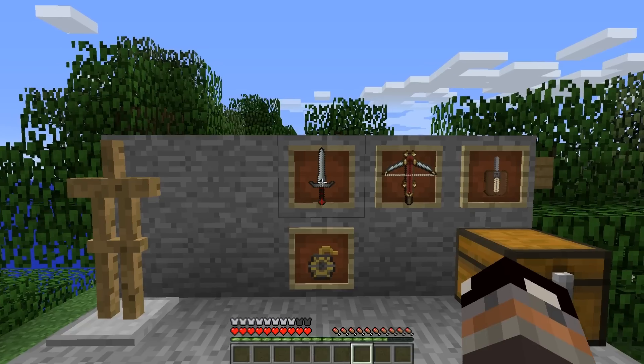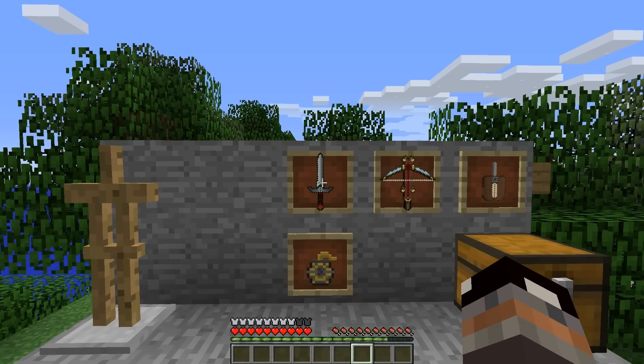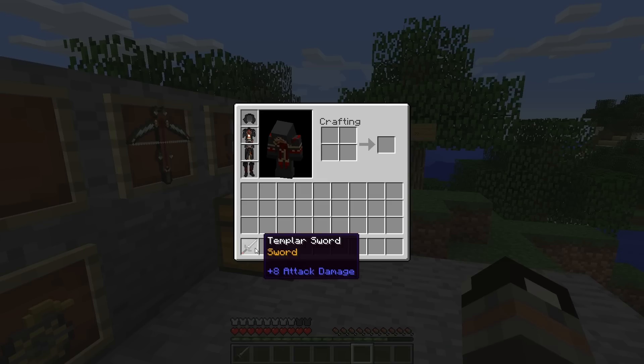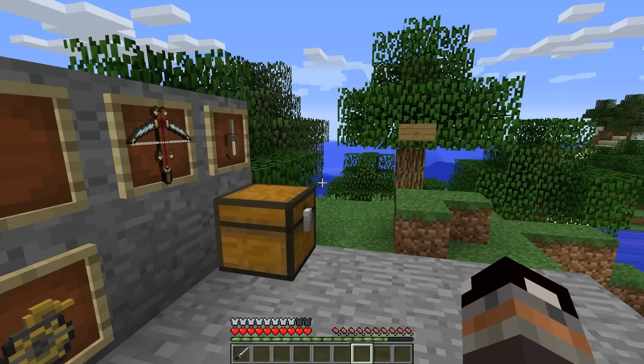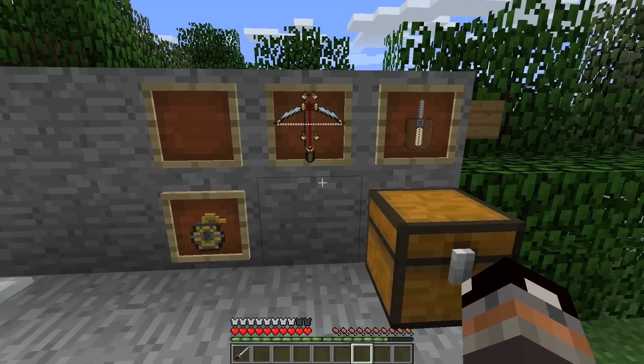This is it for the armor. Next let's go to the new weapon and that is the Templar Sword. The Templar Sword, as you can see, deals 8 damage. I will show you the damage a bit later when I show you all of these other things.